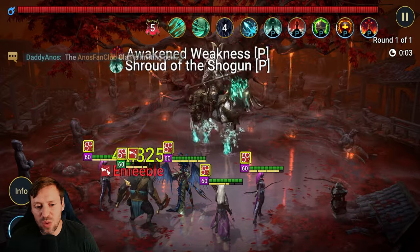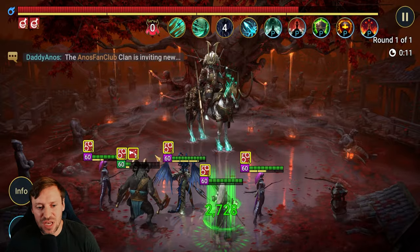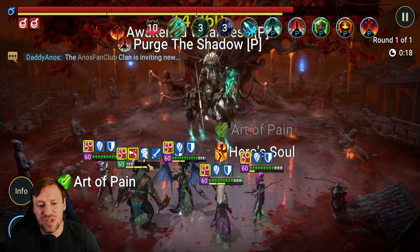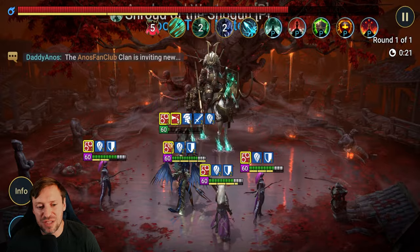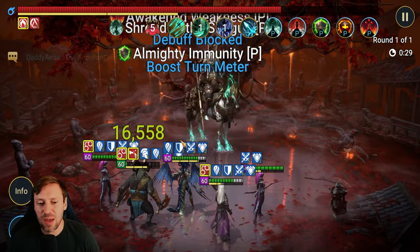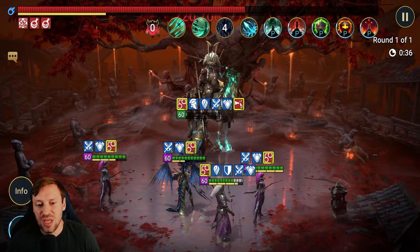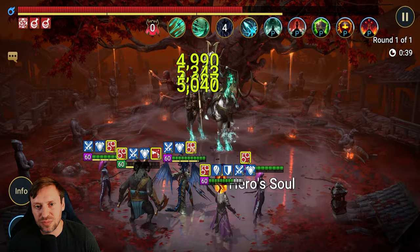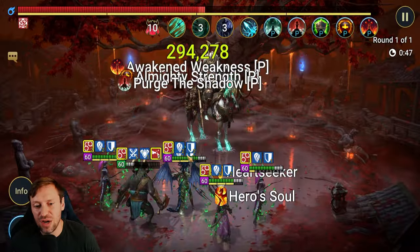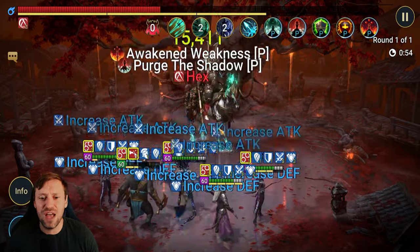The boss is always going to focus Nullhorn because he has the most crit damage on the team — that is very important. He needs enough HP and defense to take that first hit. Paragon has already placed that unkillable buff on him; because he's just a little bit slower than Nullhorn, there's a small gap where Nullhorn doesn't have the unkillable buff, then Paragon steps in and puts it back on.